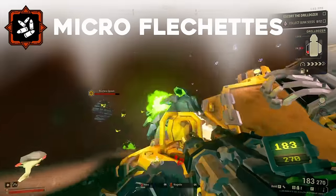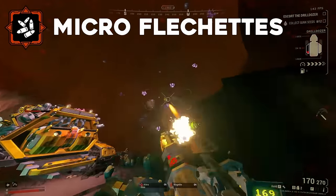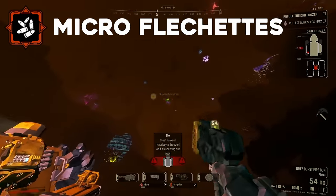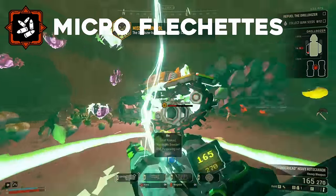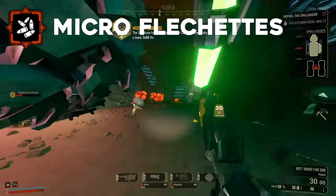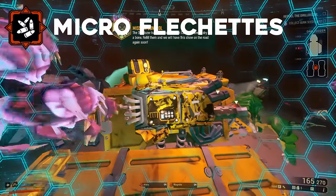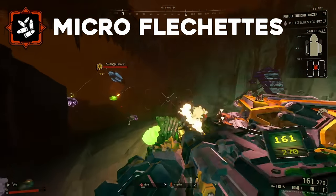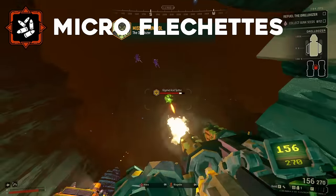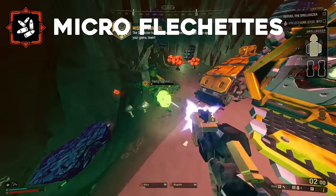...is one that Micro Flechettes can't even claim a victory in. Defenders of this overclock might point towards its ability to put out tons of stun with Tier 5A, but if you take that mod, you lose out on even more DPS, and with other overclocks or no overclock at all, you could have done something even better than stunning the enemy — actually killing them. In every metric, Micro Flechettes fails. It has awful DPS, lower total damage than literally nothing, and offers sustain in the secondary slot of Gunner of all classes. Just don't.